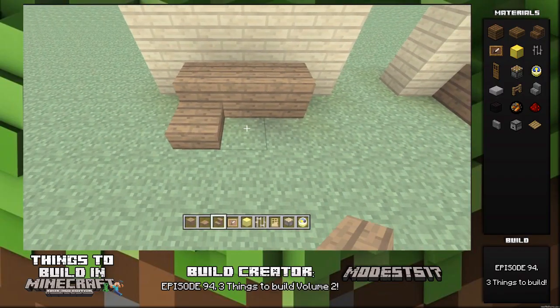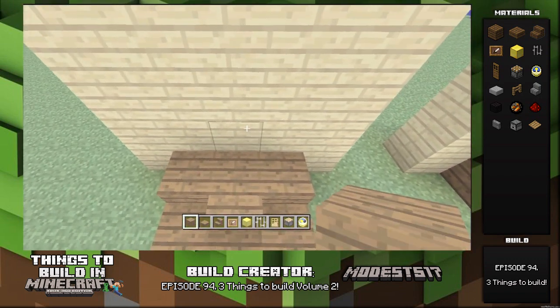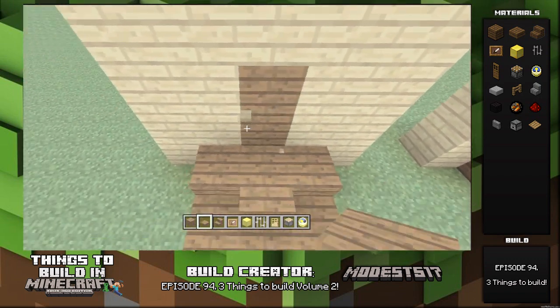Hey guys, it's Miles 5 on 7. This is episode 94 of my series, Things to Build in Minecraft. The name of the episode is Three Things to Build in Volume 2.